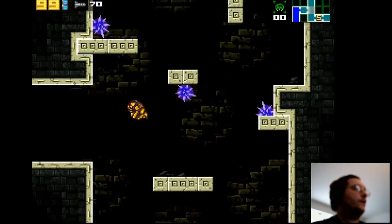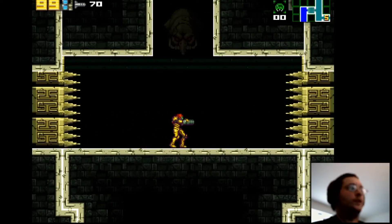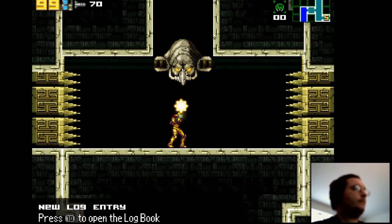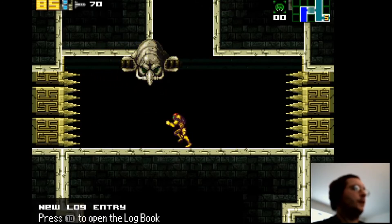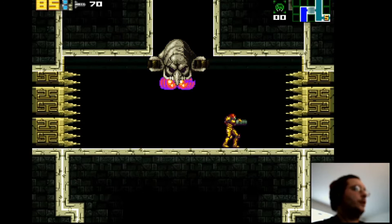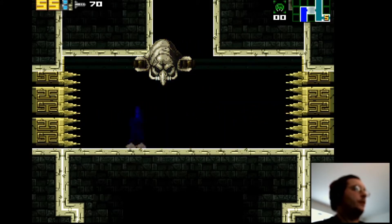We do have our first boss right here, and this is new to the game: the Ancient Guardian. Yellow is fireball, green is stay where you are, purple is get down, blue is get in the middle — no wait, don't get in the middle.